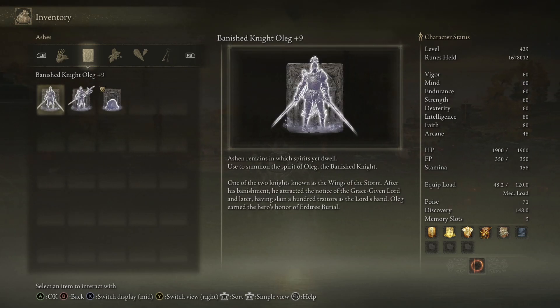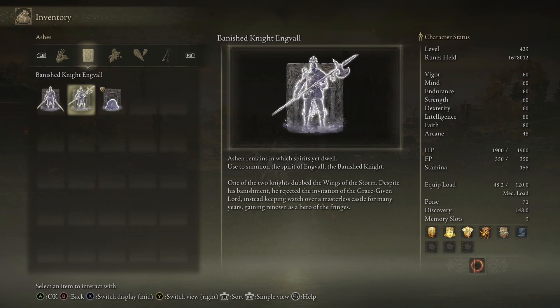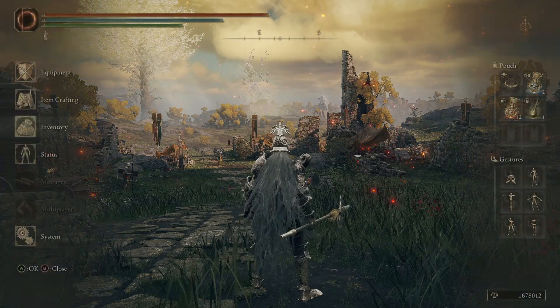In the descriptions: 'Ashen remains in which spirits yet dwell, used to summon the spirit of Oleg the Banished Knight, one of the two knights known as the Wings of the Storm. After his banishment he attracted the notice of the grace-given Lord, and later having slain a hundred traitors as the Lord's hand, Oleg earned the hero's honor of a tree burial.' Whereas Engvall, despite his banishment, rejected the invitation of the grace-given Lord, instead keeping watch over a masterless castle for many years, gaining renown as a hero of the fringes.